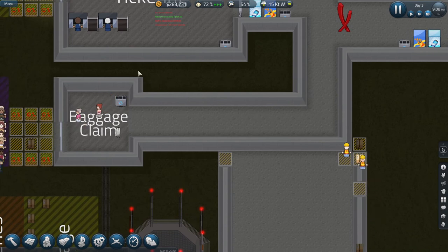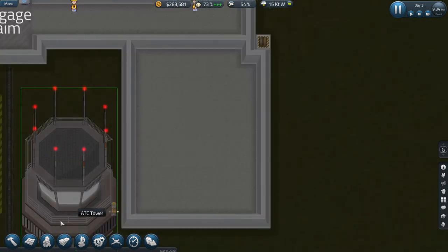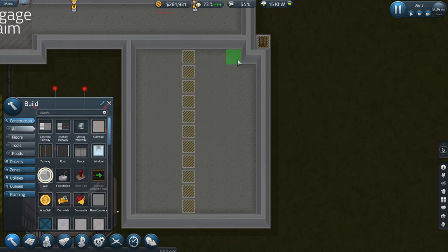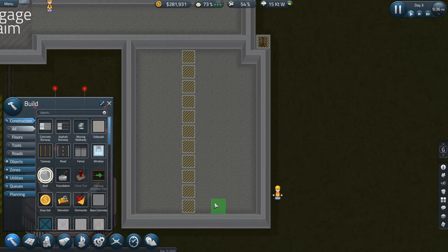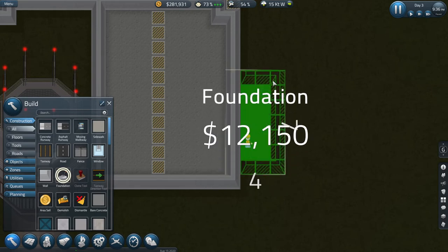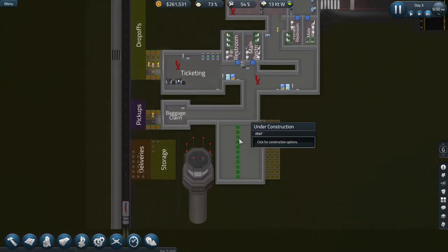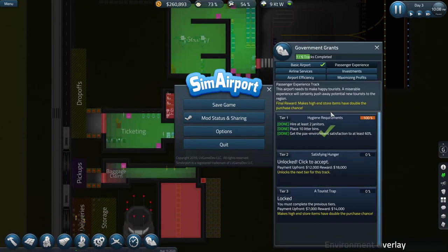I can always extend this out and expand baggage claim later if I want to. Pausing — let's add walls: one, two, three and a wall. Checking the foundation... I counted wrong. I need more foundation — I want a two-wide hallway plus the wall cells. There we go — things are easy to fix. That happens.